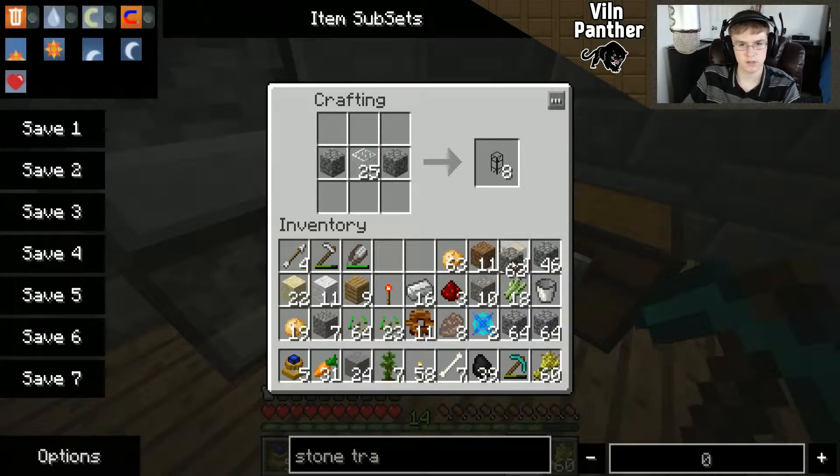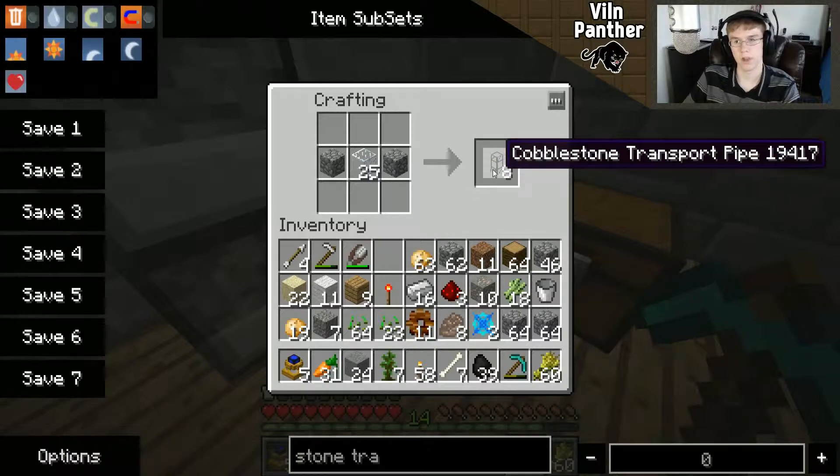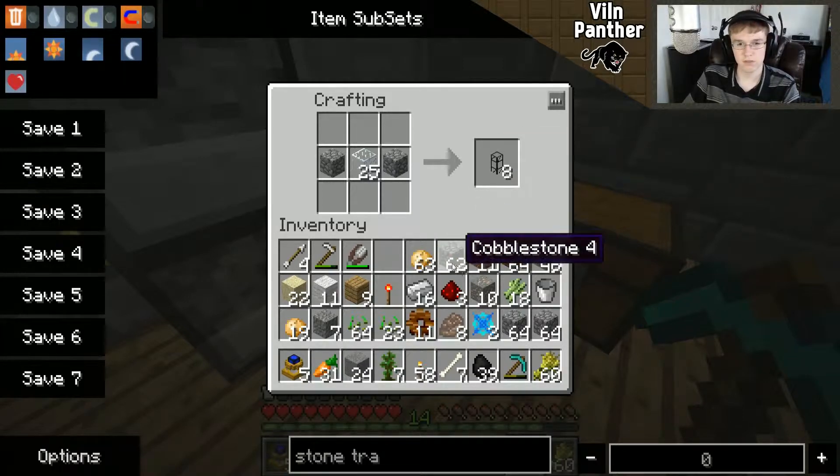We're gonna go back up to that furnace where we were smelting glass last episode. Now that we have this, we'll put the sand back in our inventory. We can take this and put the sand there because we will need sand in the future. Now that we have this, we can make some transport pipes — I've been saying it wrong the whole time.